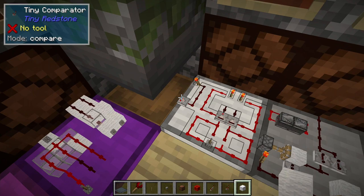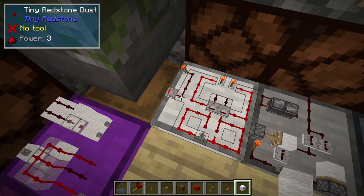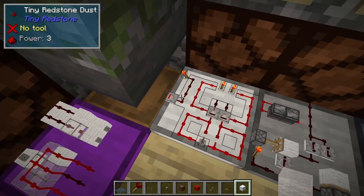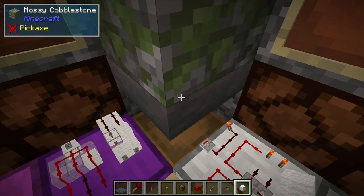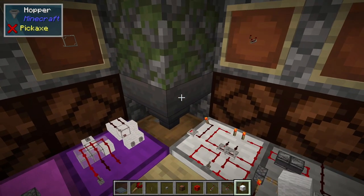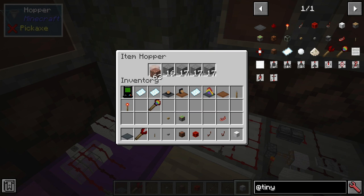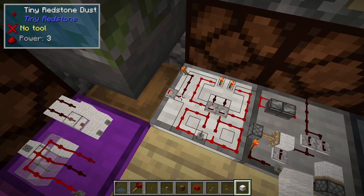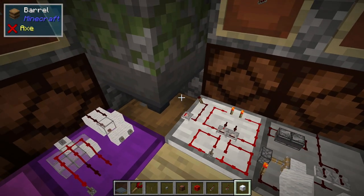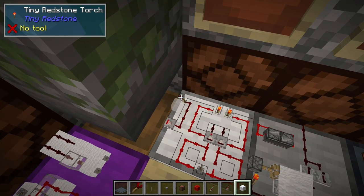Just like vanilla comparators, this tiny comparator is reading this hopper. So it is giving us an output of three based on how much stuff we have inside this hopper. I have this looping over to a redstone torch which is blocking this hopper. So currently this hopper is locked because there's a redstone torch on it, but as soon as we add a block here it's going to let it through because then that signal becomes greater than three. So if I throw this in there we can see our signal is now six and it's going to continue to allow blocks through until it gets down to three.